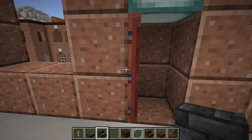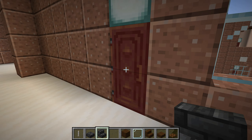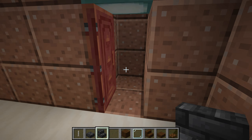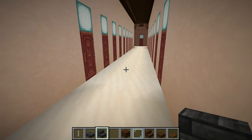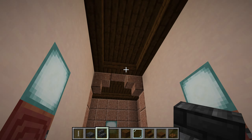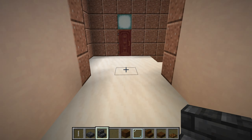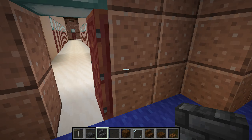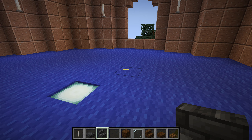We have a closet here. Another closet. Here's the ceiling — kind of chambered. The only difference between the domed rooms is the color of the carpet.